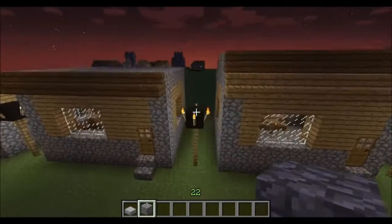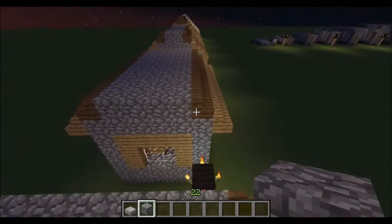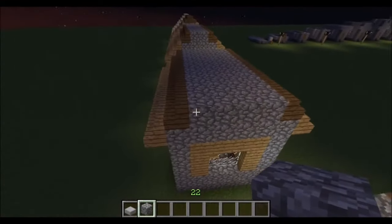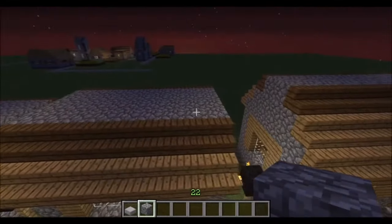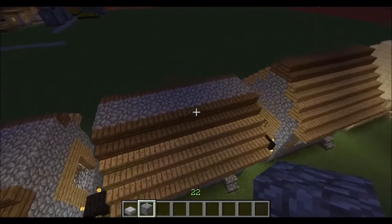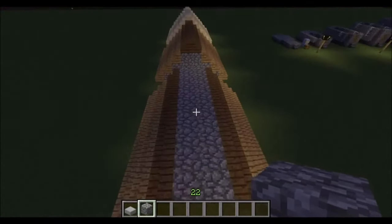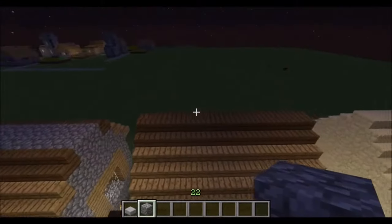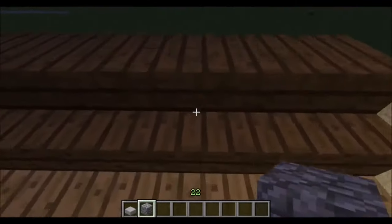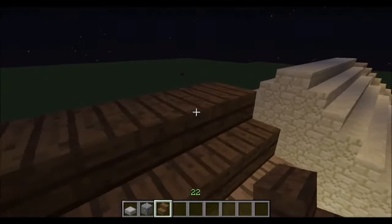This is a very easy roof to build. The next layer you come in one with the steps and fill in the rest with cobblestone. Same for the next layer — come in one again with steps on each side and fill in the stone. The last layer is just stairs back to back, as you can see — easy peasy!